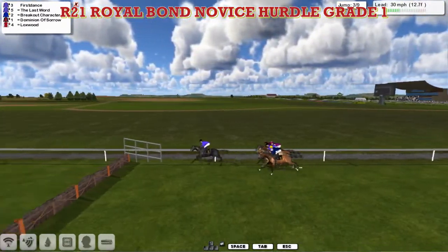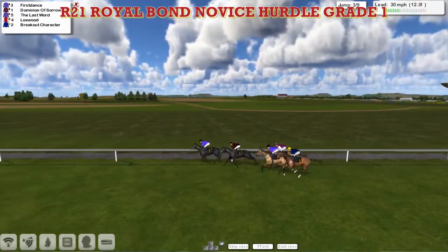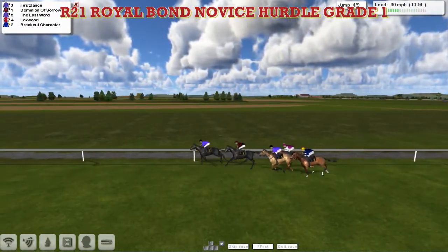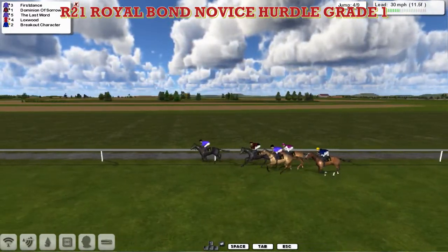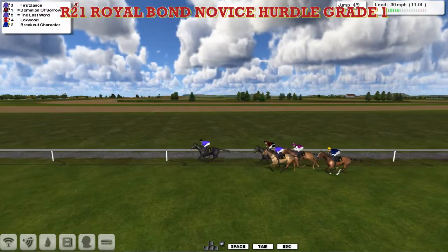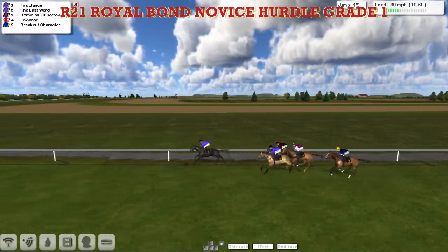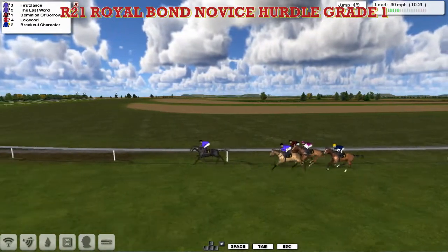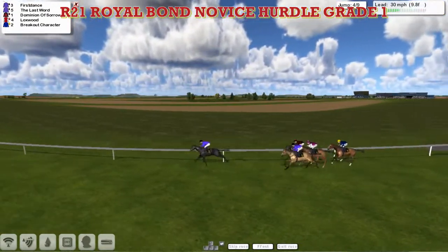A field of five — all should pick up some prize money if they get around. They get over the third nicely, with First Dance the leader and Dominion of Sorrow now moving through into second. The Last Word is third, Lockswood on the inside fourth, and Breakout Character is just the back marker at this stage. As they get to flight number four, they're all safely over that one with First Dance in the lead, now being chased by stable mate The Last Word in second. Dominion of Sorrow on the rail between those two, and Breakout Character just keeping an eye on the whole field.